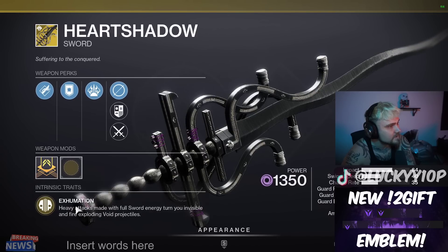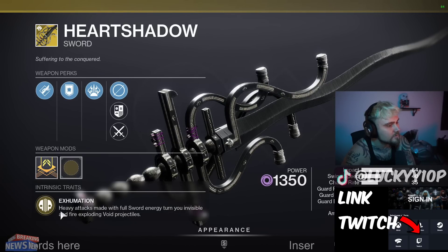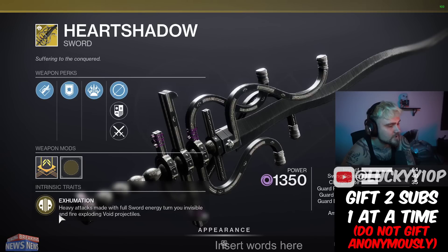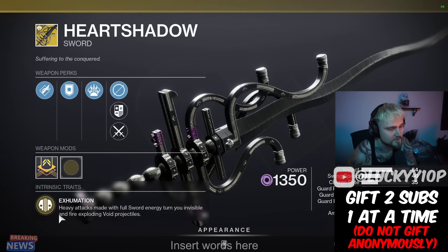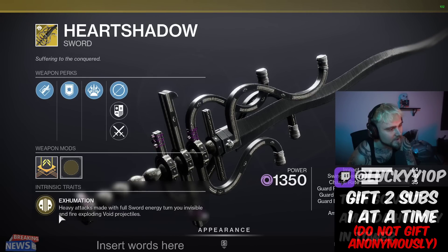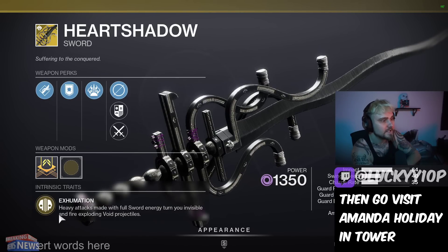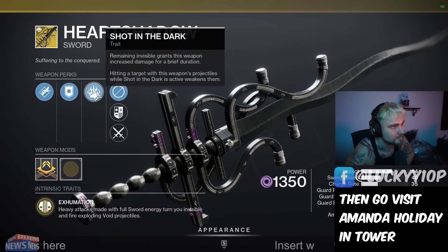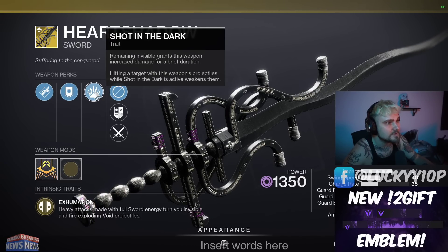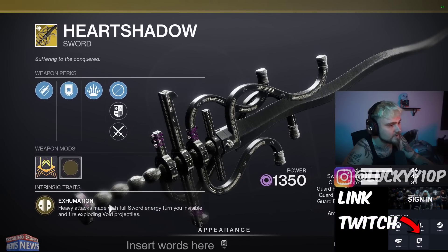Along with this we have 'Exhumation': heavy attacks made with full sword energy turn you invisible and fire exploding void projectiles, which sounds like a shrieker almost. We still have no clue what this is going to look like, but clearly you make heavy attacks with full sword energy, it makes you invis, and it shoots void projectiles — which then buffs you after staying invis, and then that buff allows you to debuff targets. So it has a pretty good circle of buffs, debuffs, and synergy within its own perks and traits.